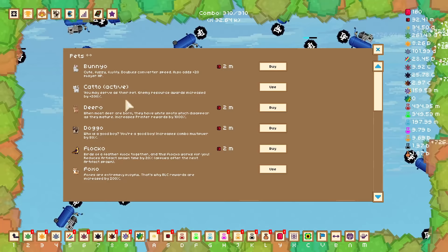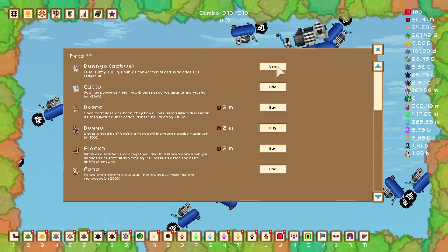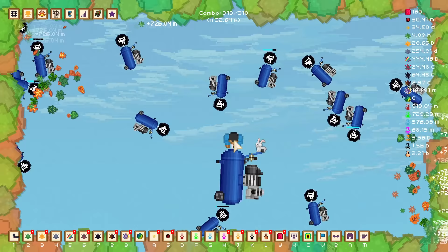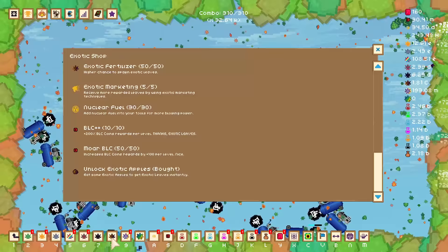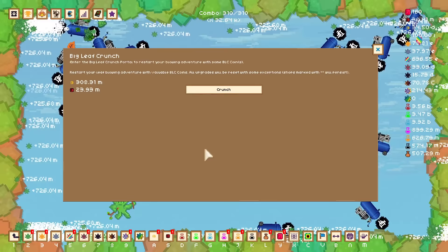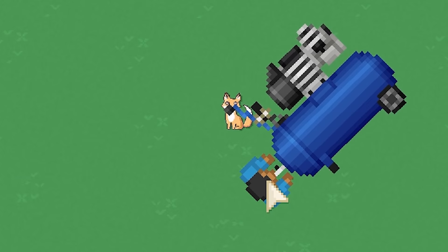I've just realized that one of the pets I don't have could probably be helping me a lot. Bunyo doubles converter speed and also adds plus 20 player HP — I don't know what HP does, I don't care, but double converter speed for 2 million? Probably worth it. I'm very tired so I'm just going to buy it anyway, because that's going to double the speed of my many flasks, which is going to increase BLC science through all of the flasks and the strange flask which has a double BLC bonus. It shouldn't take long at all to gain an additional 20 million BLC coins considering we have 12 waiting for us already. I've just maxed out my BLC rewards through the exotic leaves, so that basically just leaves the flask. And look — if I were to restart right now we would have almost 54 million BLC coins, and I'm going to do it now because I'm just really sick of waiting.